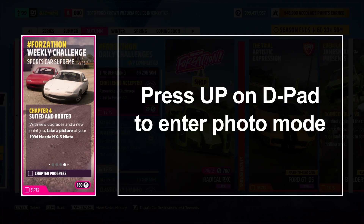For the final challenge, you need to take a photo of your vehicle. You can take it inside your garage or out in free roam. Either way, it does not need to be fancy. Just look right at the vehicle, take a quick snapshot, and back out of photo mode. It's as simple as that.